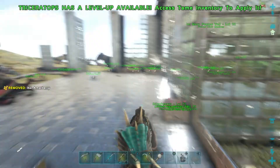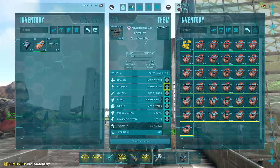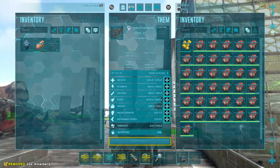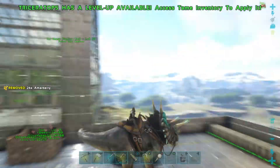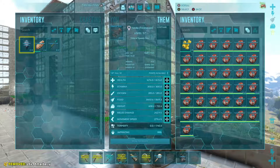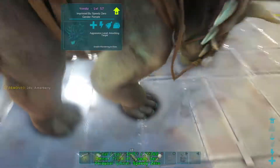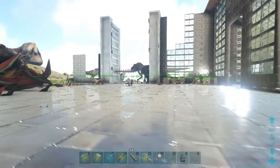As you see here, this trike has a mutation. If I go in and hit 'View Ancestors' or 'Show Ancestors', you'll see 1 out of 20 at the top right. That's how many mutations he's had. His mutation is his blue on his face and the side — he has blue toenails, blue face, and some blue on the sides.